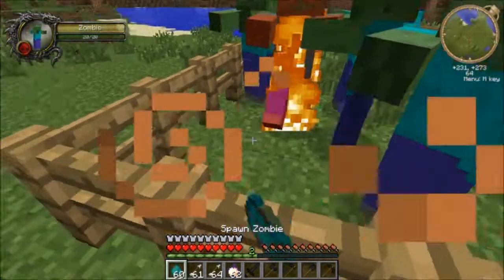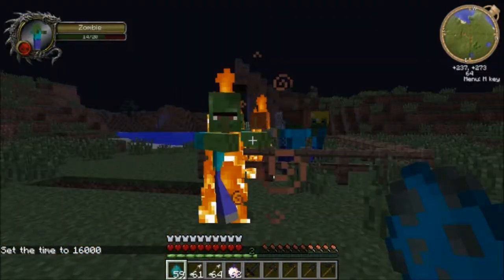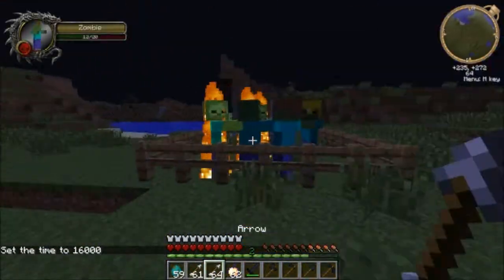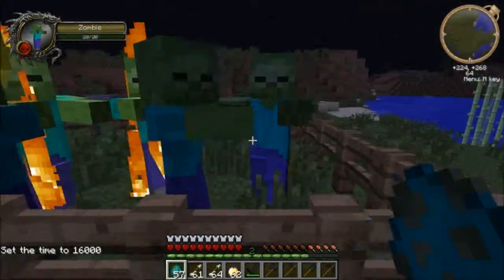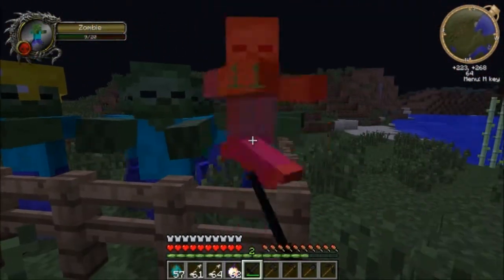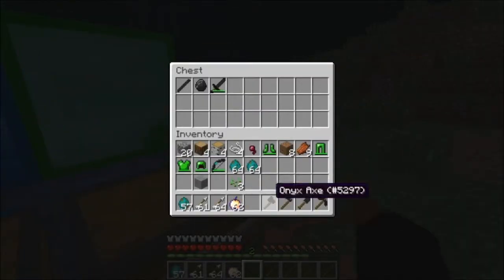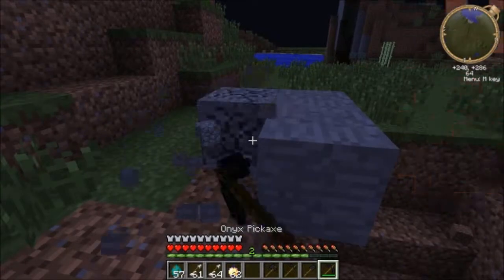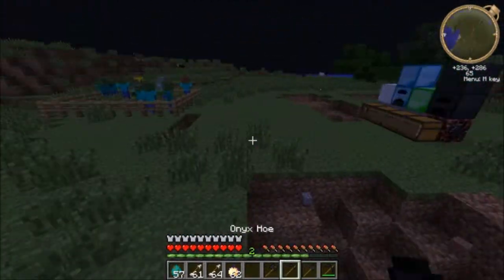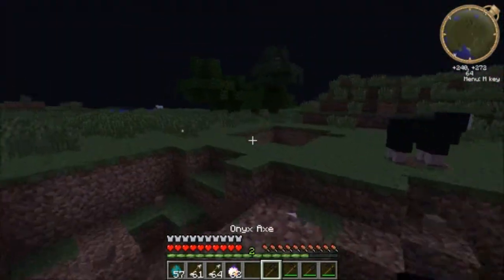Let's test the onyx sword on a zombie with 20 health. That's five and a half hearts of damage, which is more than diamond by one and a half hearts. I showed you the bow. Let's see the pickaxe - pretty fast. Shovel - really fast. Hoe obviously. And then the axe - really fast. So all of this is pretty fast overall.